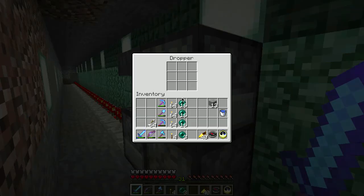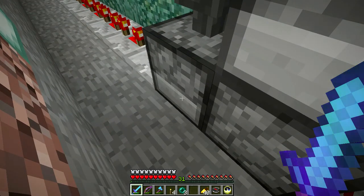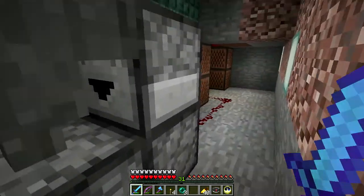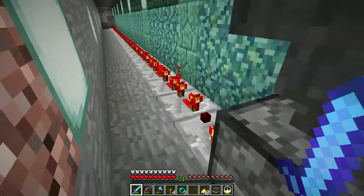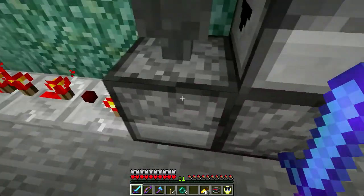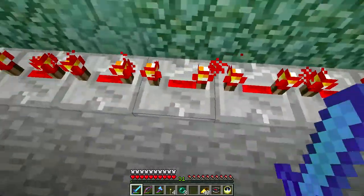This flip-flop takes a pulse and turns on or off. It has one item in this little circular collection of droppers - an ender pearl. If I pulse this again, the ender pearl gets sucked up into this dropper here, the comparator turns off, and then all these turn off. I pulse it again, it gets spit into this hopper which drops it down into this dropper, turns on, and these all turn on.